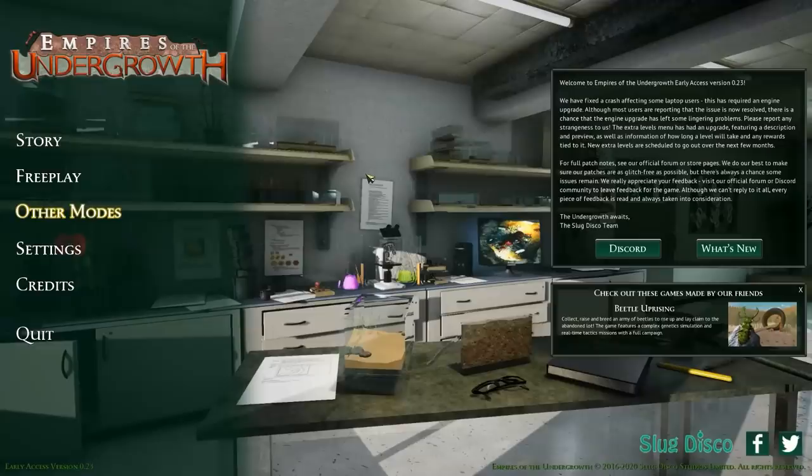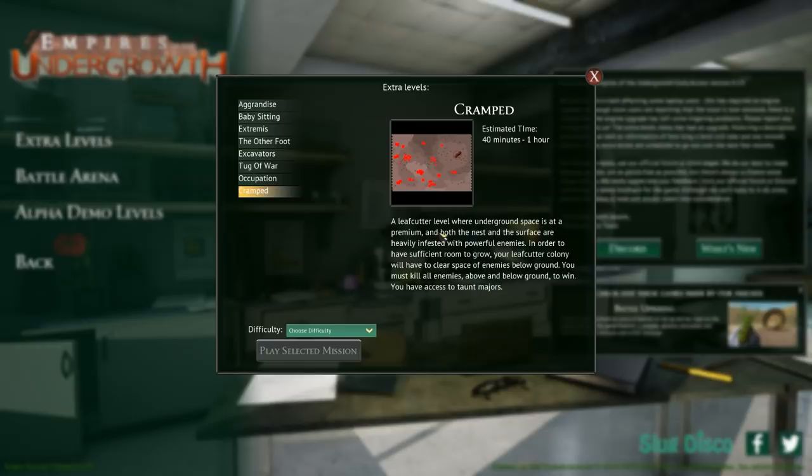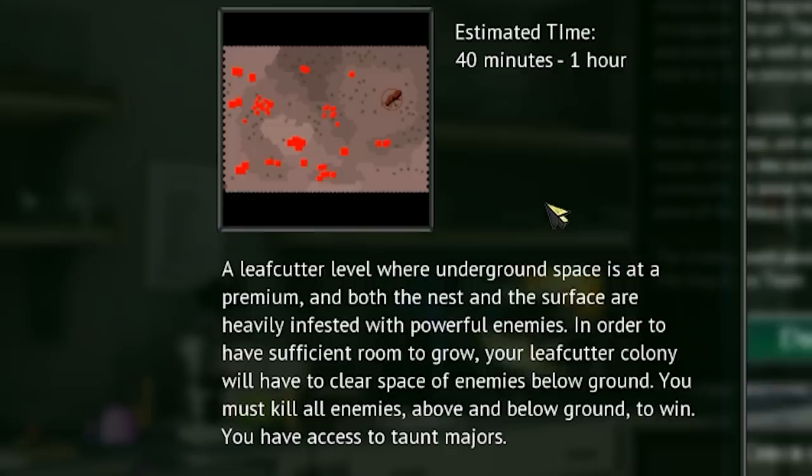It's under extra levels and it's called 'Cramped' - a leaf cutter level where underground space is at a premium and both the nest and the surface are heavily infested with powerful enemies. We have taunt majors. They were not joking.